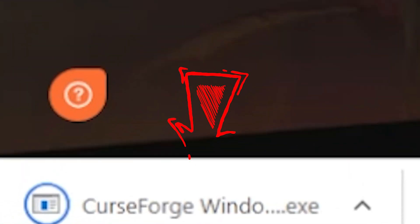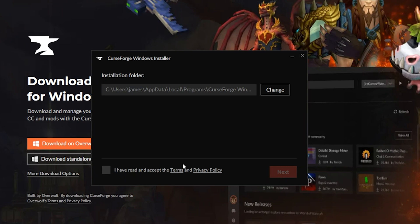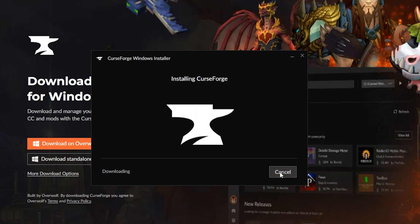Once it's done downloading, we'll have an exe file to run. Go ahead and click that. That file's done downloading, so we'll get an installer here. Let's click next. We've got to agree to the terms here, so let's click the box, then next.